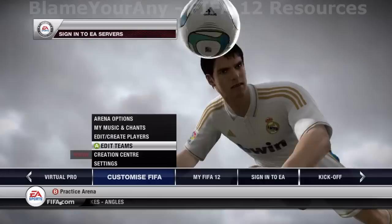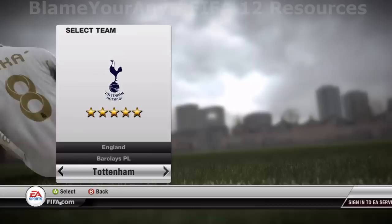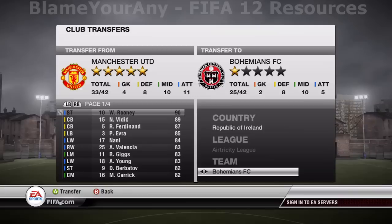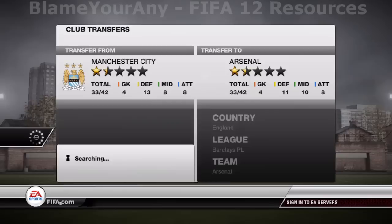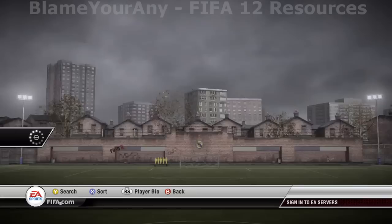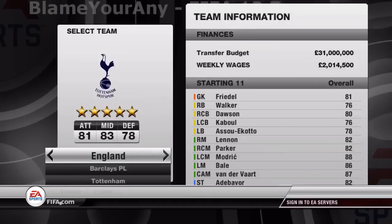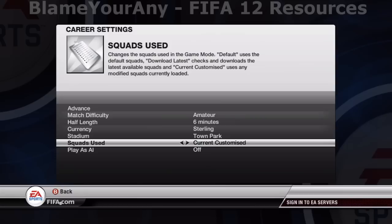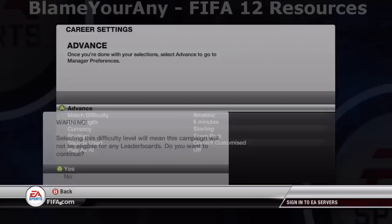The next achievement is Fully Formed. This one requires some preparation work. Go to Customise FIFA and do club transfers — change club rosters. Go to Manchester United and move all the players from the first page to UCD AFC, who are in the Irish Electricity League. Then go to Manchester City and move all of their best players — including the goalkeeper — to UCD AFC. Make sure you've got a good goalkeeper and a good player in each position. Make sure you've got Tevez and David Silva as well because they tend to do really well. Then start a new career mode in manager mode using UCD AFC. On the first page of career settings, make squads current customised so that the changes you made to the squads will stick.